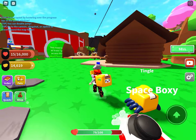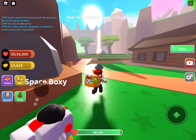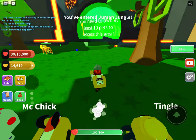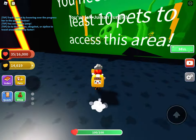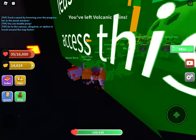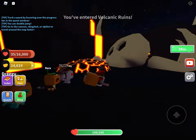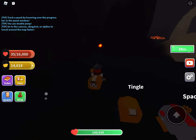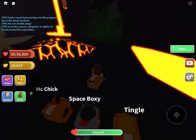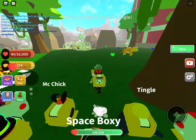We only need three left. Now we gotta get inside that magma thing — the lava place. Inside here, next to the Juman Jungle, you might see another one. It's gonna get dark, so let me just show you. Where the lava is, you might find another milk box, but it might be a little dark so you'll need to look carefully. You will only need two left after this.